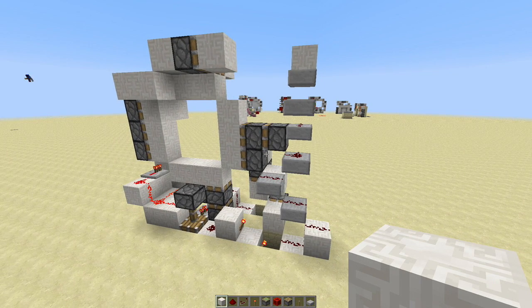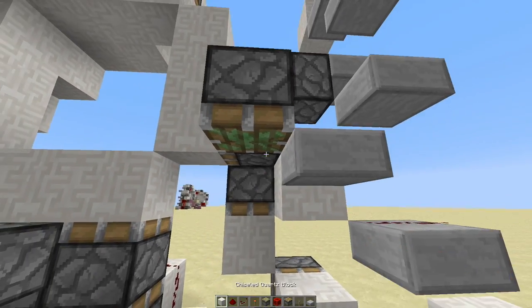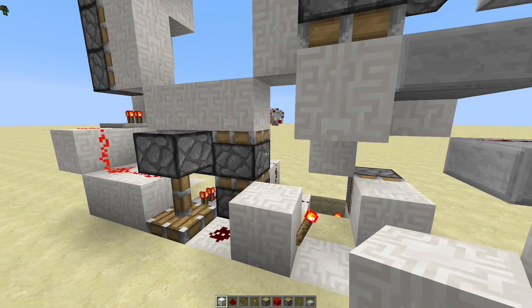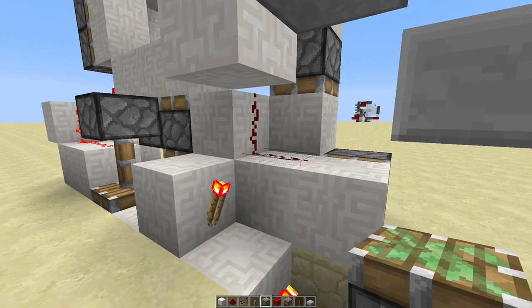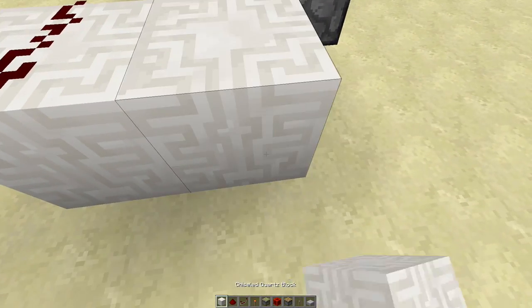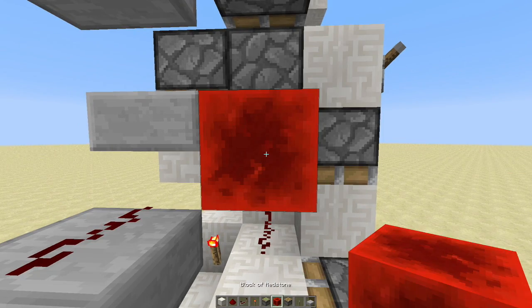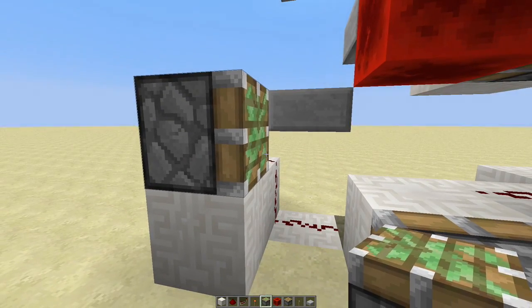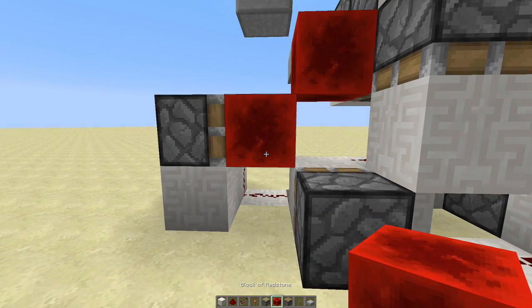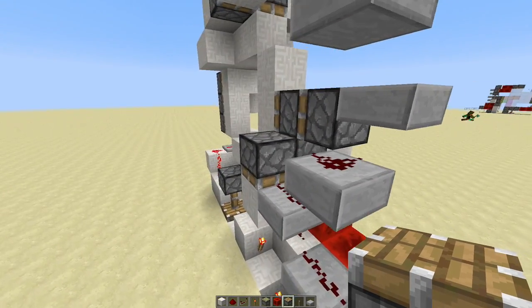Here is where the redstone wiring gets really tricky, so watch carefully. Right next to this lower piston right here, we're going to place a sticky piston facing downwards with a block in front. Then we're going to place a block here and a block here, both with redstone on top. Then on top of this piece of redstone right here we're going to try and place a sticky piston facing towards us right there, with a block of redstone in front. Go ahead and leave this block you placed right there, and place a sticky piston on top of it with a block of redstone in front, then you can go ahead and cut that out.